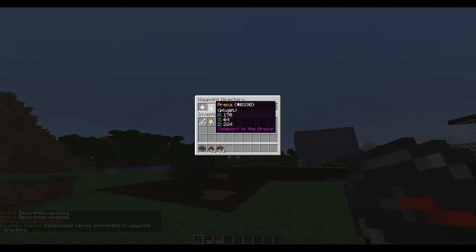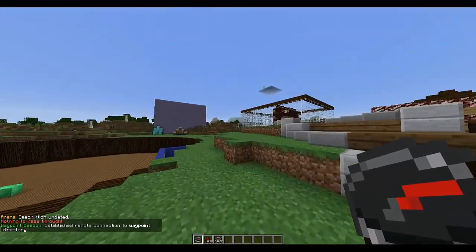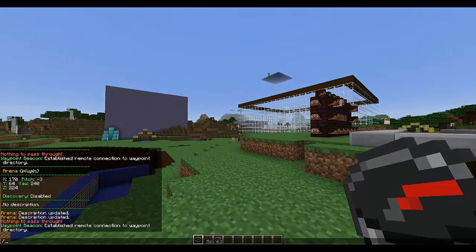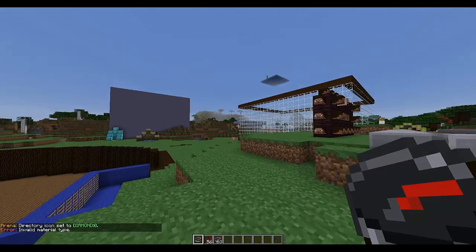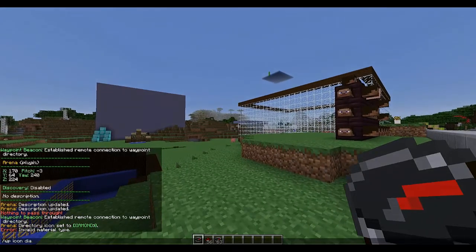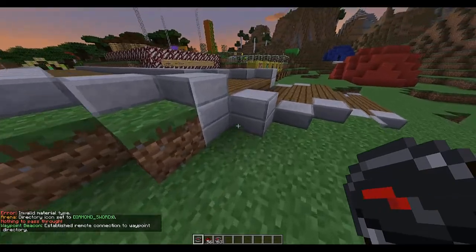Another thing we can do is set what material the icon is. You can do 'WP icon' and then the item — let's use diamond sword. The item ID for diamond sword is 276. Yes, it is — I'm good! So you can actually use item IDs for the icon.